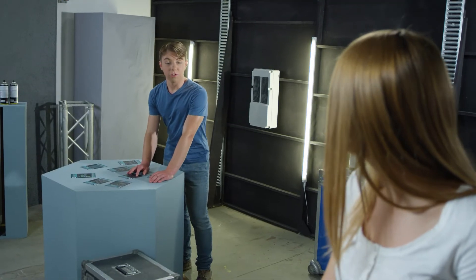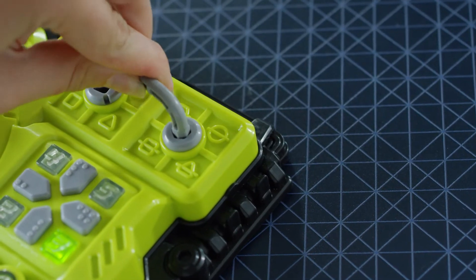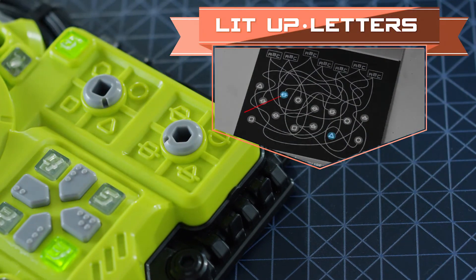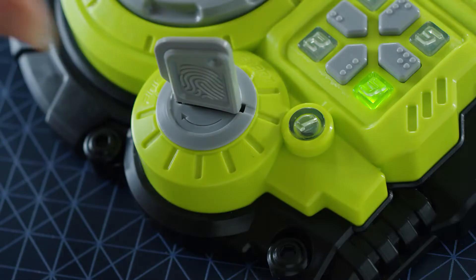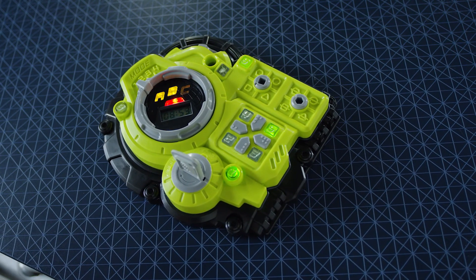The Advisor then instructs the Operator to use the screw key and rotate the dials such that the pointers point to the correct shapes. Once the dials are turned to the correct shape, the Operator must turn the flash drive one step forward. The light of the next module will now start blinking.